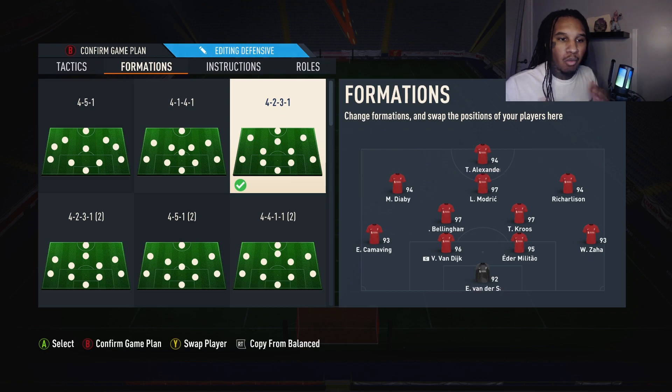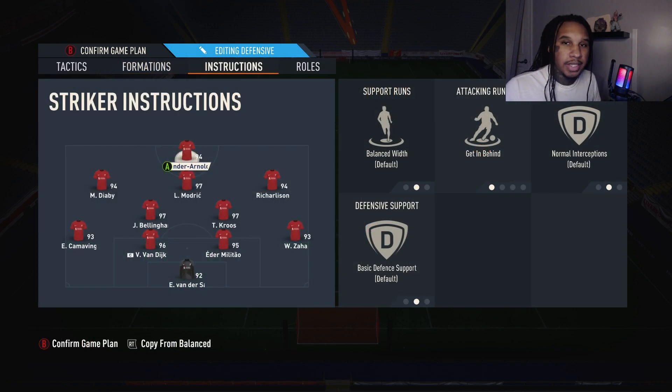For your CAMs, you need an explosive cam — whether it's Mbappé or whoever — placed out wide in the left or right CAM position. This is pivotal for building out of defense and launching counter attacks. For your central CAM, make sure they have at least high/medium work rates. Modric has high/medium — I put a Shadow on him and he performs decently.